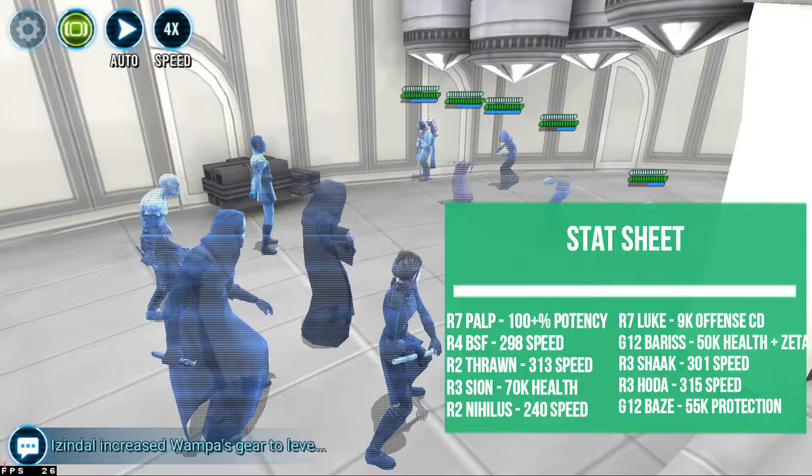He's got a Barriss with a Zeta, which will allow them to be quite tenacious and quickly lose all the debuffs we apply. We've got Thrawn here just for that fracture to remove the taunt, and we've got Scion for the dispels and the taunt as well.